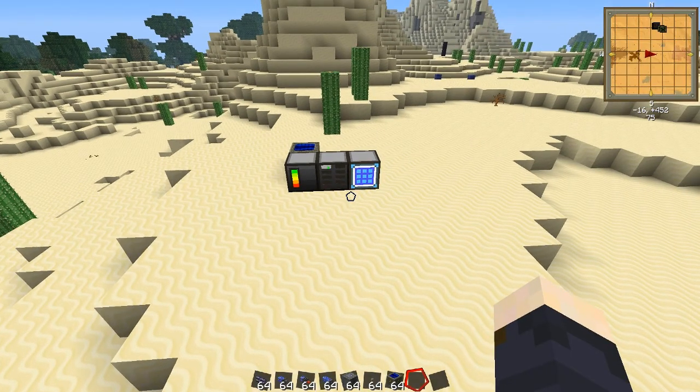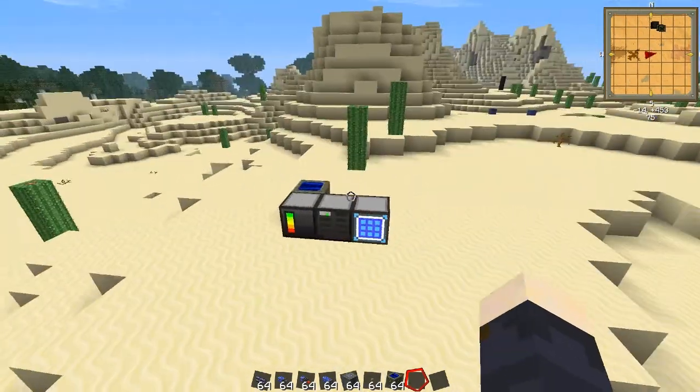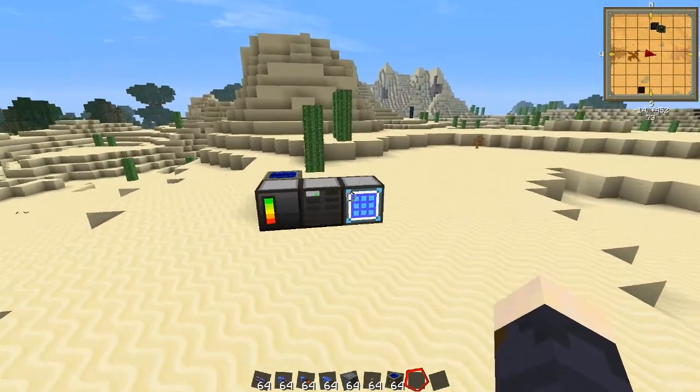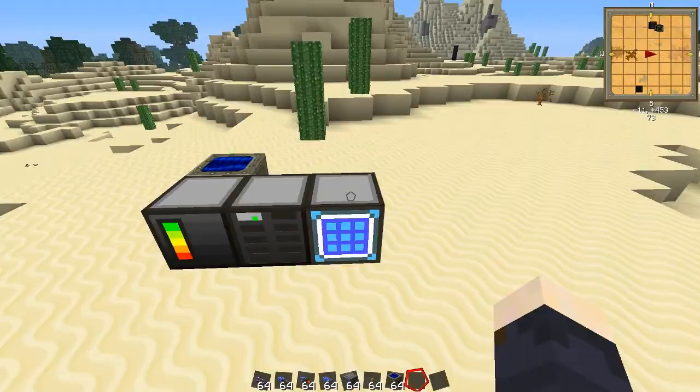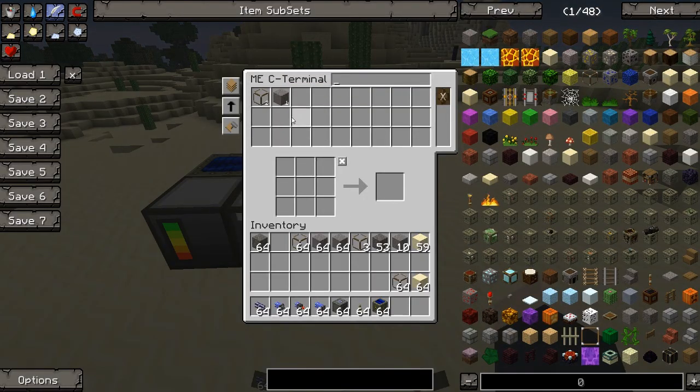Hey guys! Welcome back to another FTP video. On this one I'm going to show you how you can keep a certain number of items in your AE system by smelting them. For example, stone and glass is one of those.